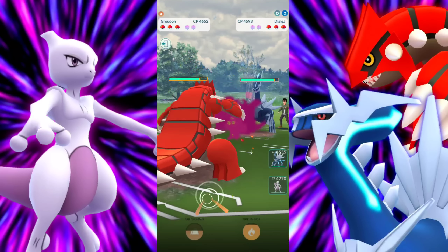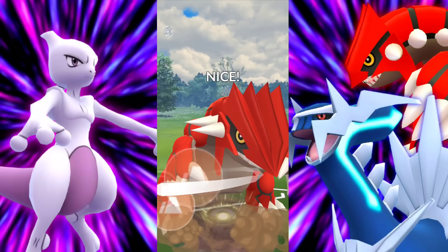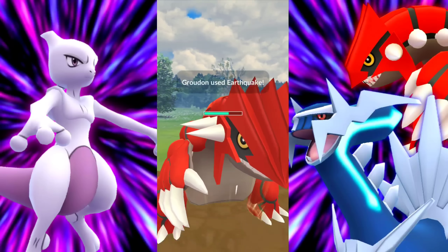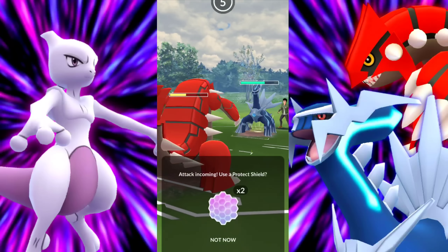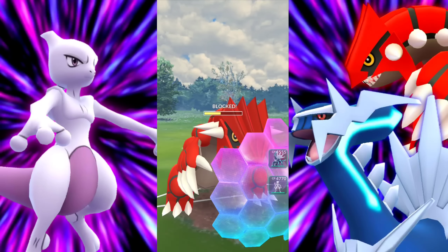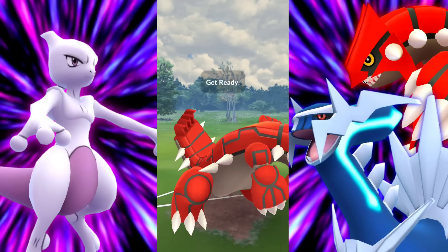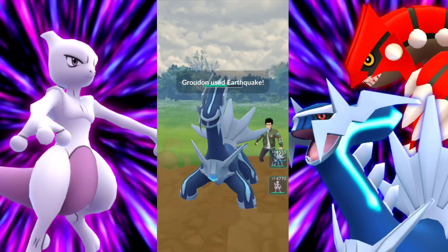We're met with — speak of the devil — a Dialga. You definitely love this matchup with your Groudon. And whenever we do get Groudon back again, go for it. I can't wait until they bring out Precipice Blades — that's going to be its signature ground-type move. I wouldn't say as strong as Earthquake, but something ridiculously strong — something on par with a Meteor Mash community day move — it's going to be absolutely bananas.